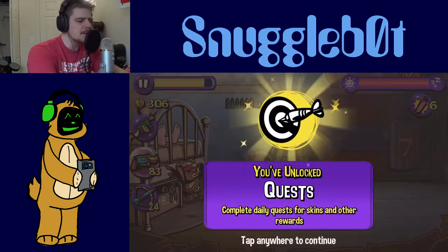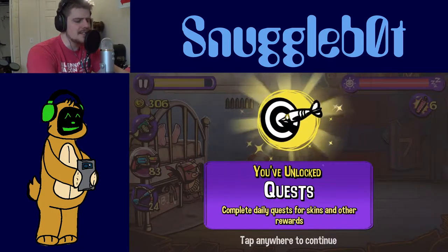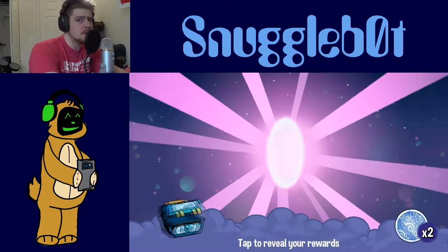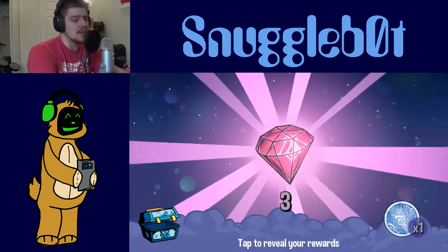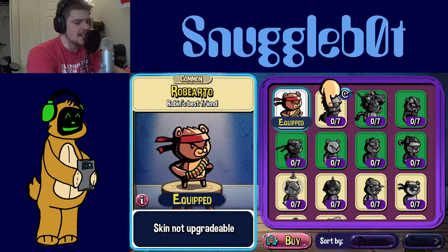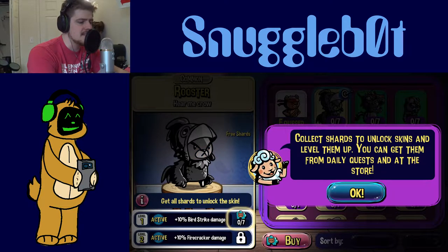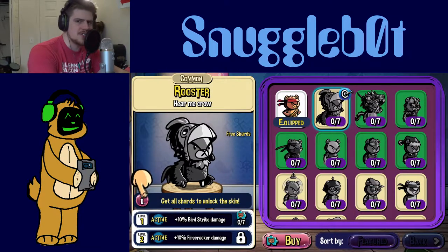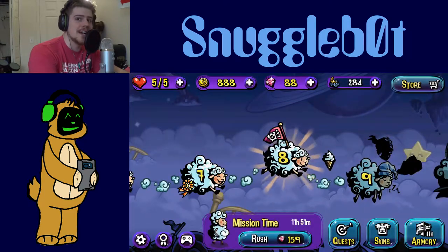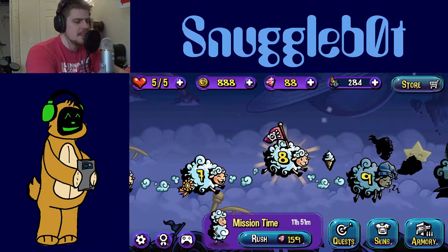You've unlocked quests — for skins and other rewards. I like skins, and I'm not opposed to other rewards either. Roberto the bear and Robin the kid. Right now I'm equipped with the skin and I am just his best friend. Collect shards to unlock skins and level them up — you can get them from daily quests at the store. It's a chicken soup — reminds me of Fable. They're not going to give me a free skin; that's where they draw the line.